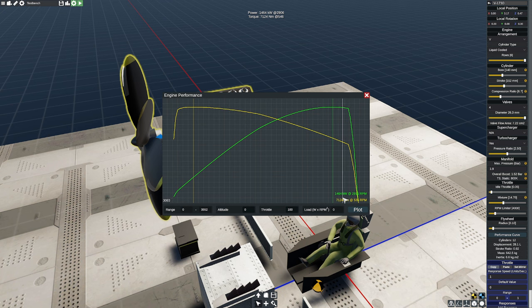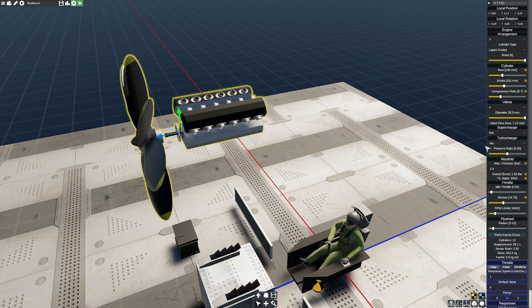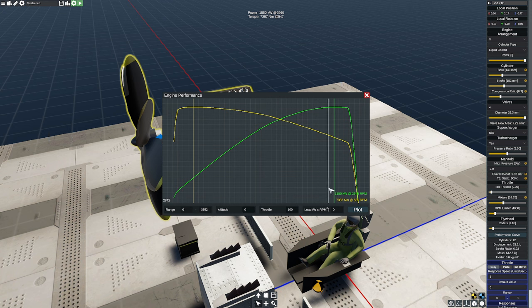We're close, but power is just a little high. We're looking for right around where my mouse is currently to be our peak — and remember, this is also at zero altitude, so as we get higher you're going to produce less power. Let's raise the manifold pressure up to 2.0. That's pretty substantial. Looking at the performance curve again, at 2.0 it's just a little bit too much pressure — things are struggling a tiny bit. At 1,550 kilowatts, that's a lot.